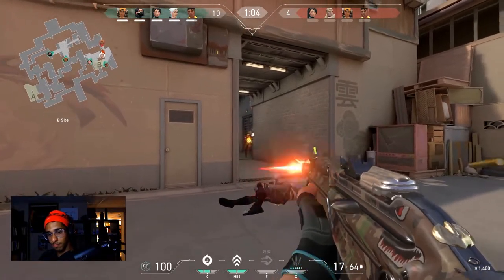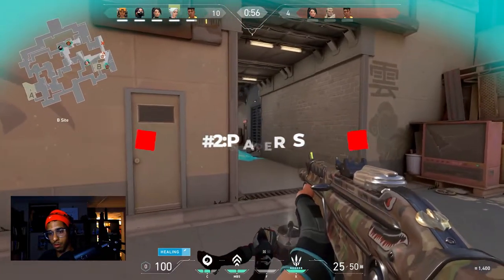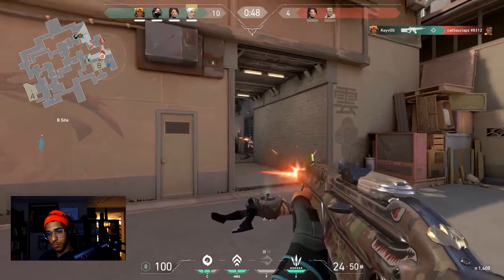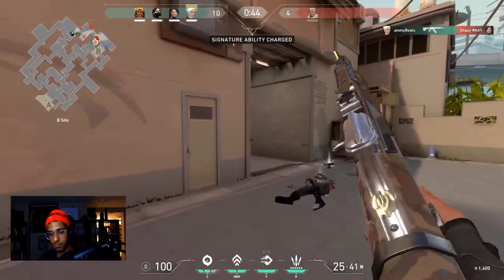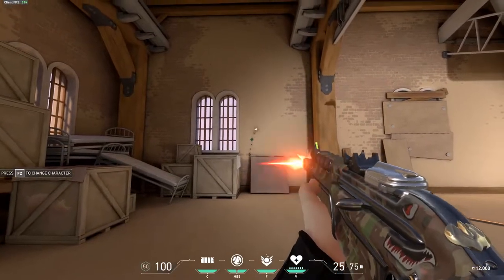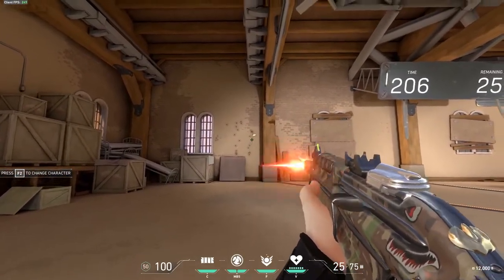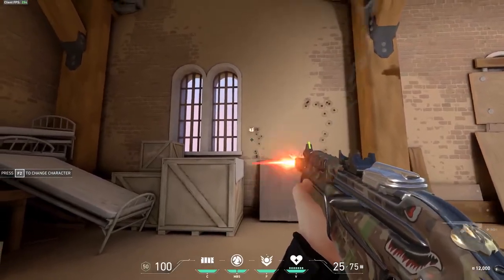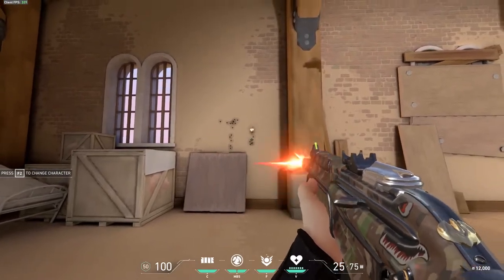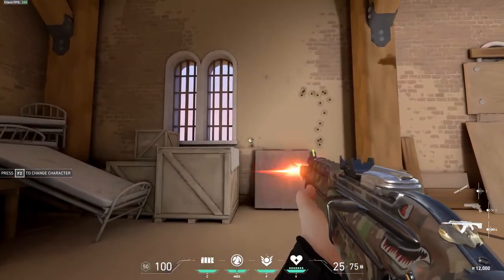If you're already in the shooting range, stay there — my second tip is spray patterns. The unique thing about games like Valorant and CSGO is that every weapon has its own unique spray pattern. Coming from a game like Fortnite where I was used to bloom rather than learning weapon spray, I wasn't sure how it all worked, so I queued up a match and shot against the wall. Spray pattern refers to the bullets' direction when a player continuously shoots from a firearm. Recoil is how your crosshair moves while shooting, and recoil compensation refers to how to properly manage the crosshair so bullets hit the target as accurately as possible.